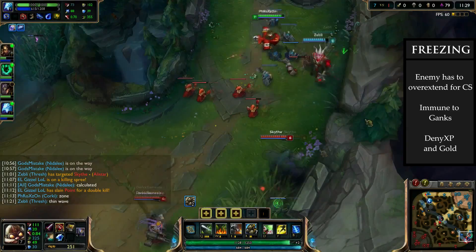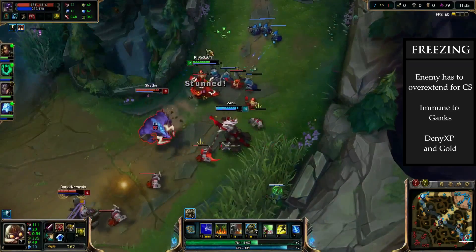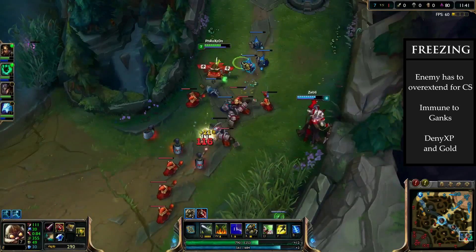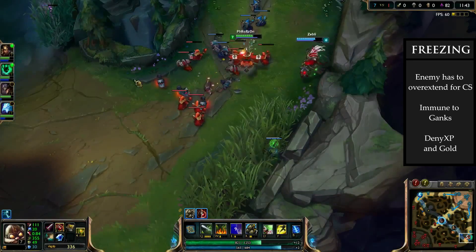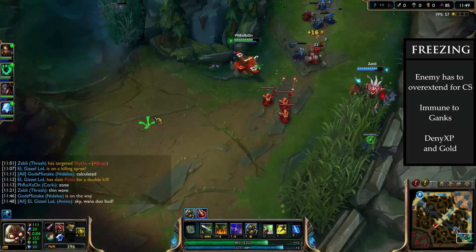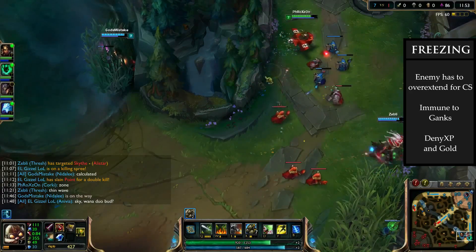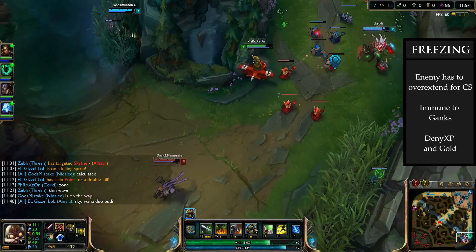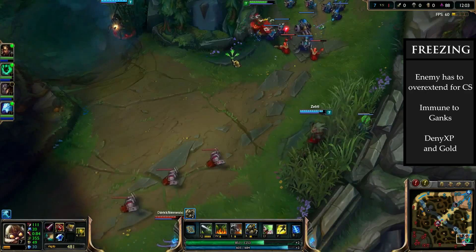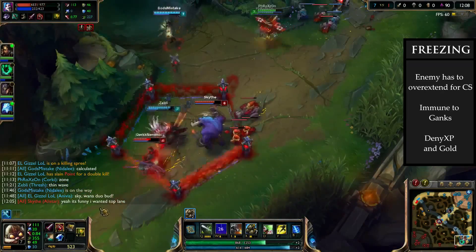We get three main benefits by doing this. Firstly the enemy has to extend far up the lane to get CS, opening them up to ganks. Secondly you are immune to ganks since you're so close to the turret. Finally you can deny the enemy of experience and gold and fight them off if they try to contest it. When the enemy is getting frozen they'll either try to bust the freeze by going all-in with minion advantage or roam to another lane. If they try to bust the freeze, having a jungle gank or counter gank ready will be devastating and can straight up win you the early game. In this example, freezing the lane allows us to get off an easy gank when Jinx tries to get into experience range and subsequently nets us a free dragon.